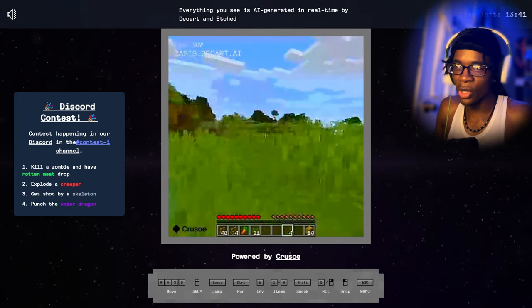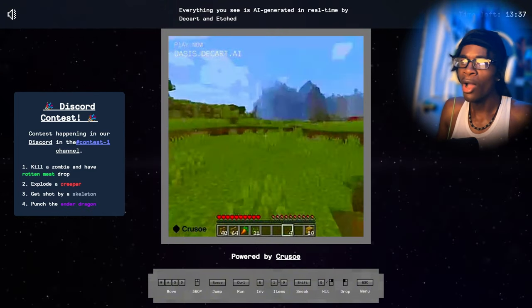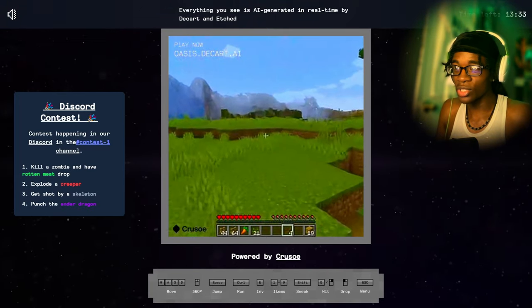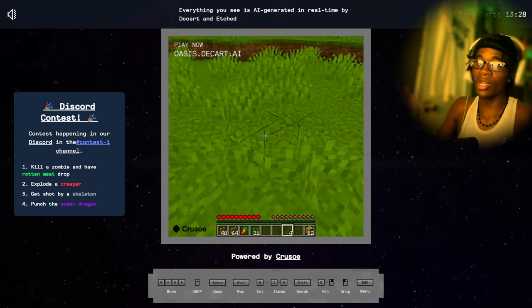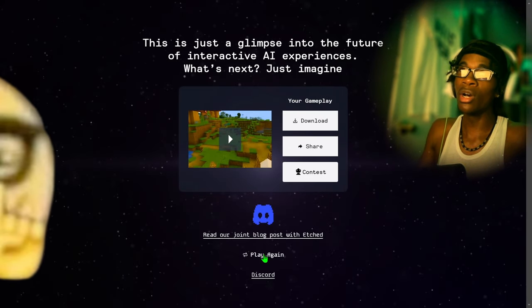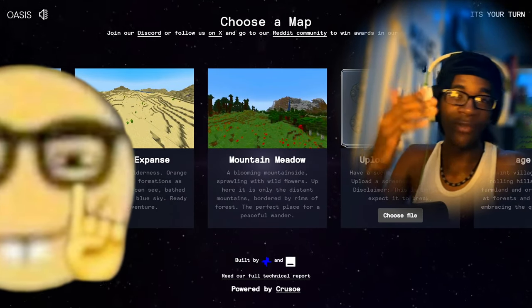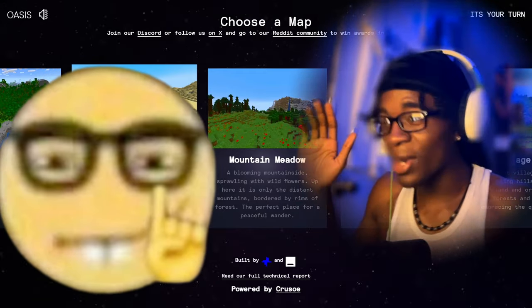You know what, screw it. We're just going to try to make it to the End. Everything is changing — see, another thing: if you try to angle a block a certain way in shade, it's going to turn into that type of block. So what we're going to do is go to the desert and try to dig down and see if we can make it to an end block or something. Hey, that's actually a smart idea!